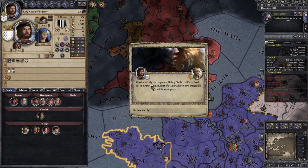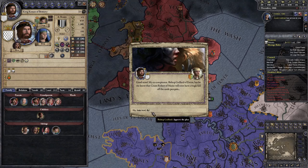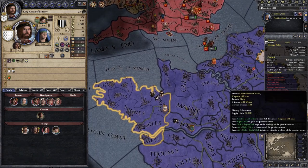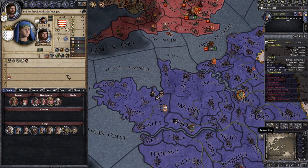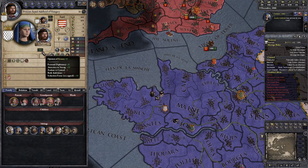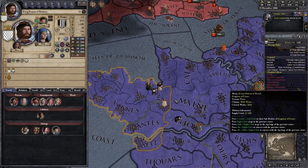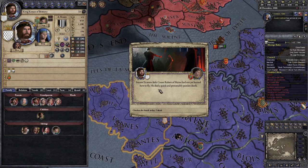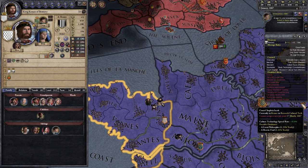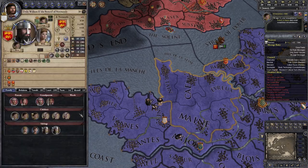Good news! My co-conspirator Bishop Guylard of Evron has let me know that Count Robert of Maine will soon have a fatal fall from the castle parapets. Also, it might be a good idea to start swaying our wife to increase our opinion of each other. And we do a bit of waiting — success! It seems little Count Robert of Maine had not yet learned how to fly. He died a quick and painless death. Just four more to go from that lovely family line — and they are non-devised.